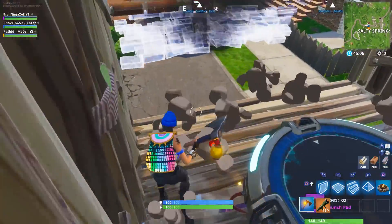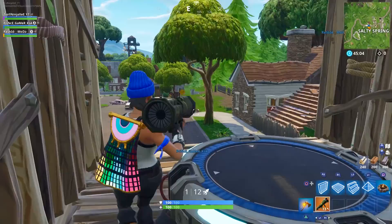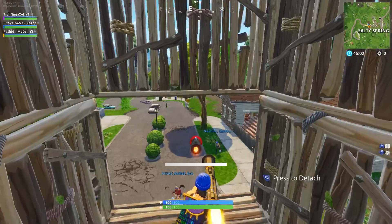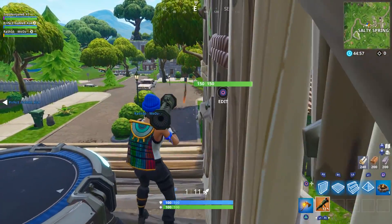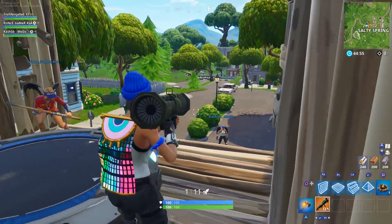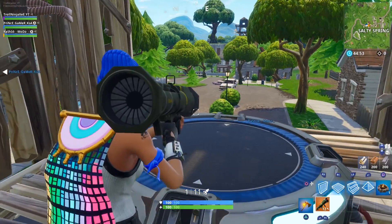Then you've got to shoot the guided missile and jump at the same time — so when you're in the air, shoot the guided missile. It might take a few attempts but it's going to work. My recommendation: jump first and then shoot.